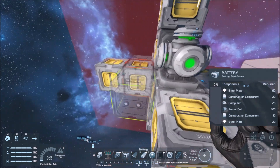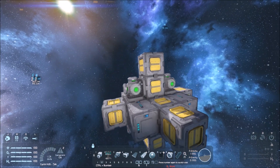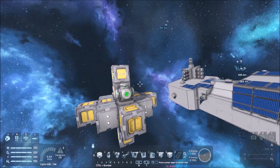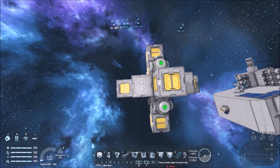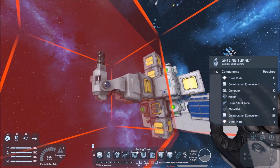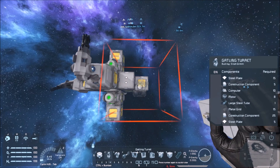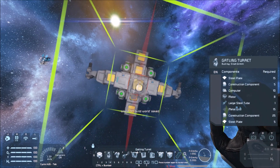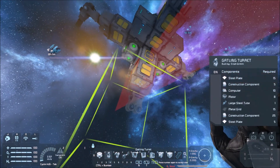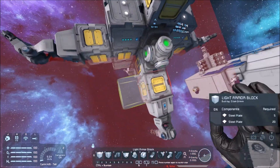Then we add our batteries. This may seem a little strange but it's going to make sense — this is supposed to last for a very long time. Now, guns. You want to be able to have this thing defend itself, and the best way to do that is to use gatling turrets. These things will chew up enemy armor like it's tissue paper.